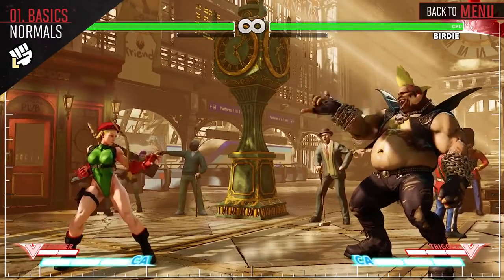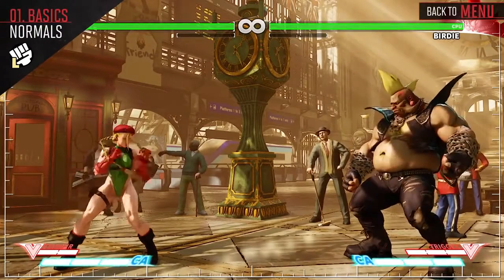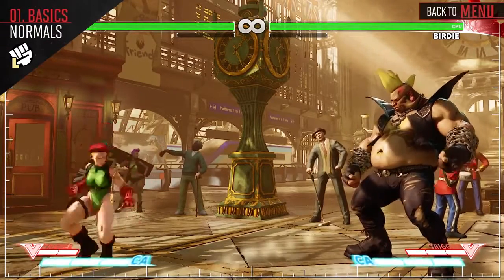Both Crouching Light Punch and Standing Light Punch are quick attacks that can link into other light normals to cause a small amount of damage, and help you maintain pressure.